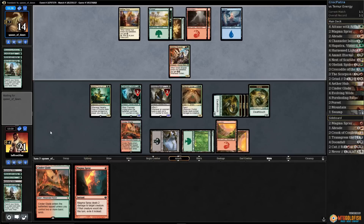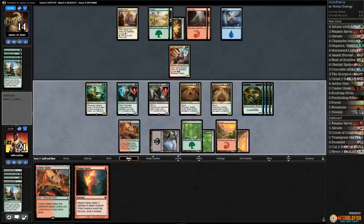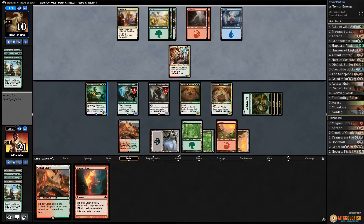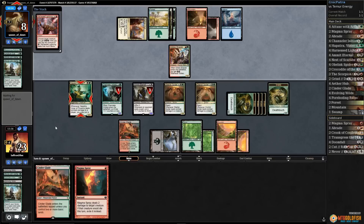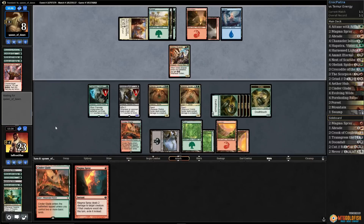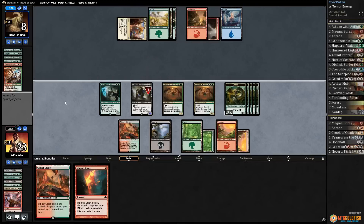We draw another spider — we'll take it. Spider number two. Attack with deathtouch snakes — opponents are at the point where every spell they cast gets us a snake and drains for two. I don't even think Glory Bringer beats us now. Harness Lightning going for Hapatra — sure, Hapatra's kind of done her job. Opponent's down to eight, we get another snake. Swing with everything — remove a counter from Channeler, make it as big as possible. Harness Lightning the Voltaic Brawler, kill it, swing with the crew, and that should do it.